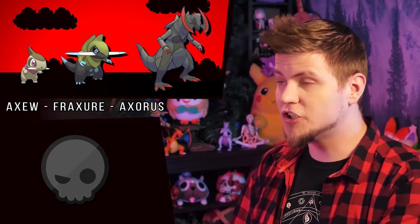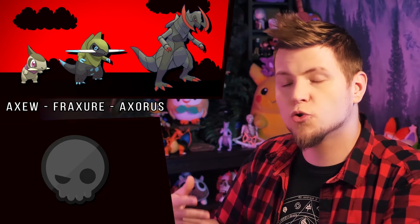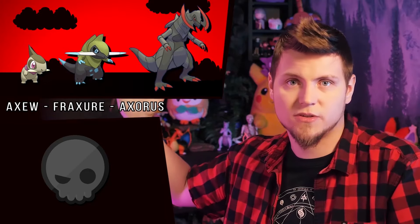The Axew line has a different reason for each one. Haxorus is just shiny Charizard edgy colors — edgy for the sake of being edgy and cool. It literally has an axe for a face; it's as edgy as can be. Fraxure does the red-blue detail swap, but it also makes them look crystalline, like a magical dragon with magical dragon crystal stuff. And then Axew just looks dirty.